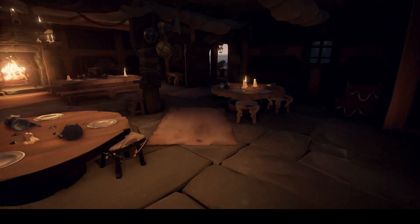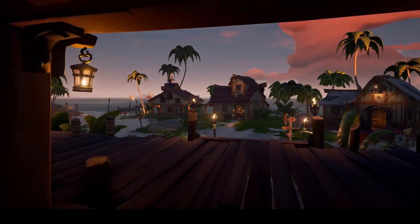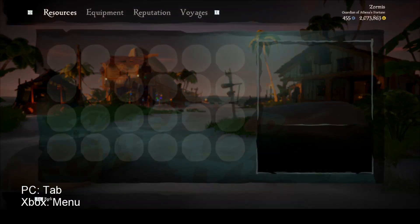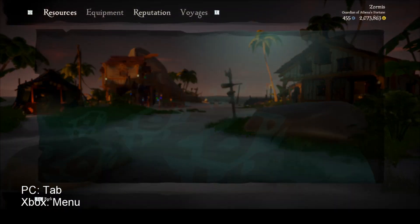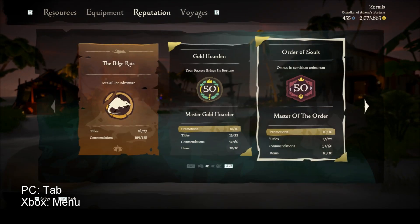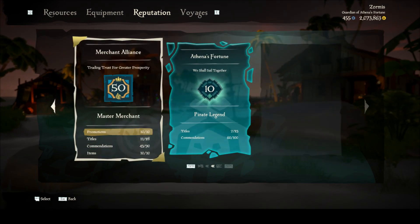In a new game, you will first start in a tavern. There are different reputation factions in Sea of Thieves. We will focus on the three main ones you will be dealing with right away, which is the Gold Hoarders, the Order of Souls, and the Merchant Alliance.